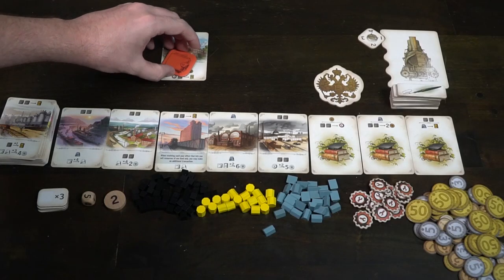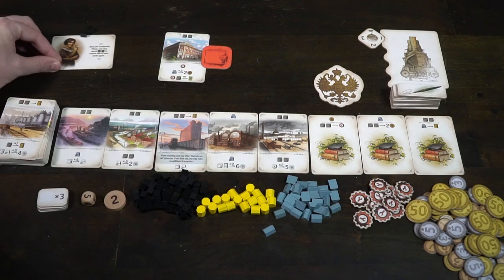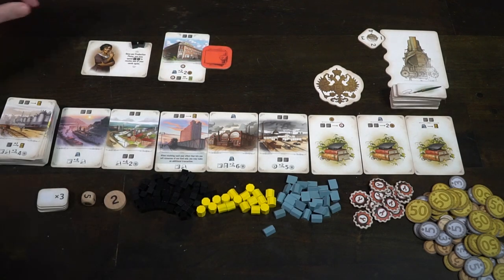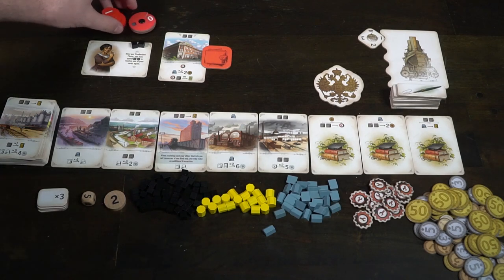Some tokens allow you to multiply by three if you run out, and there are extra accessories for bidding depending on your character, because each player has their own unique abilities. Finally, take the round marker, place it on number one at the top of the round track, give a player the first bidder marker, make sure the deck is on the left-hand side, and you're ready to go.